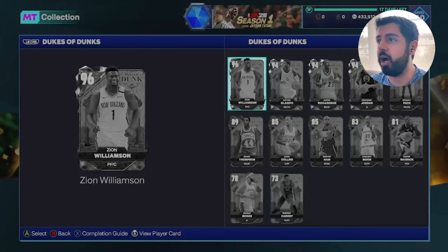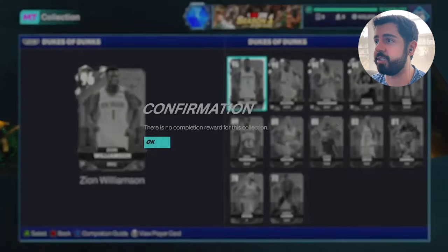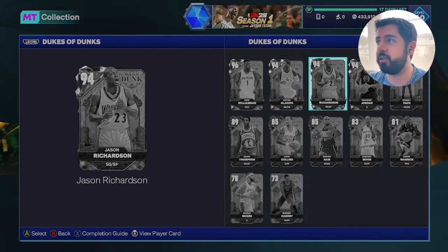There are actually a number of interesting lower tier cards in this collection. I just want to show you guys there's no completion reward this week, which I think is going to help the prices of cards. If you pack a bunch of these cards, you're not going to feel the urge to lock it in to get that 95-plus hidden gems, because that's not an option this week. So hopefully we see some of these cards pop up on the auction house in larger numbers, which will hopefully mean we'll see some better prices.